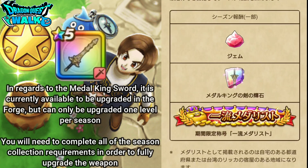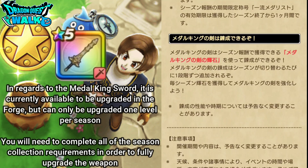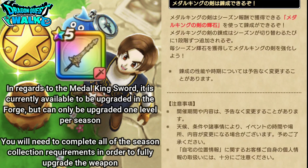There is also a forging stone for the Medal King Sword, which means you can actually upgrade it in the forge. This is done one season at a time — for the Fall Season you'll get Kai Rank 1, and for the Winter Season you'll be able to get up to Kai Rank 2. You will want to complete all the necessary requirements to fully upgrade the Medal King Sword, so definitely give that a try.